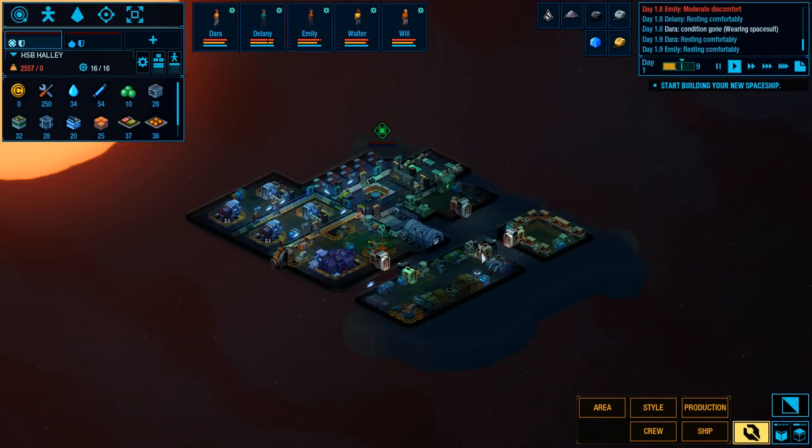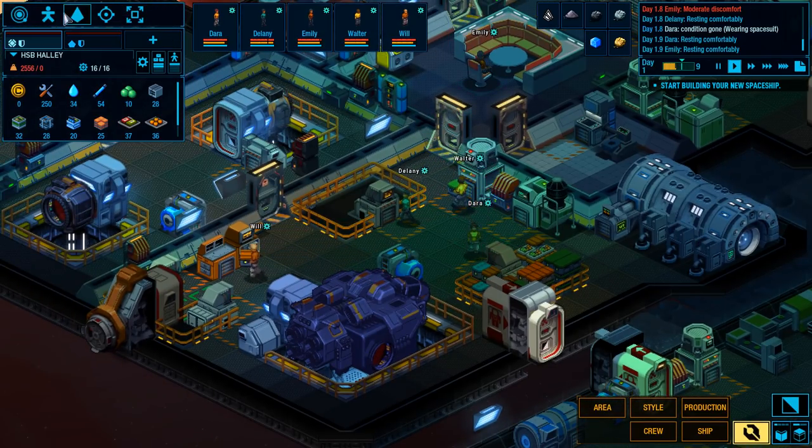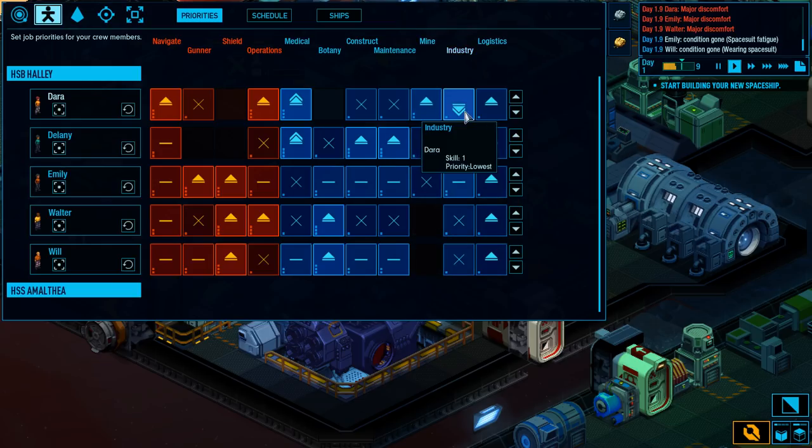They're all hanging around doing nothing. We can come in here and take a look at our people — this is sort of a RimWorld-style setup, or Dwarf Fortress, door therapist — where we've got folks that are good at certain things or bad at others. We can prioritize what they're doing. Dara here is a very good miner, so Dara, you mine. She's also a very good doctor, so you doctor first. I'll turn industry on so you want to do it.